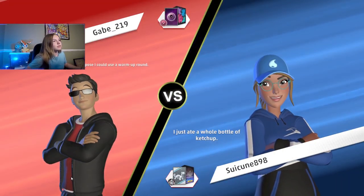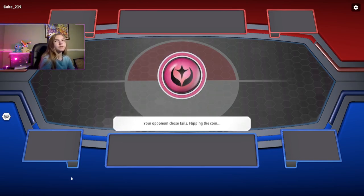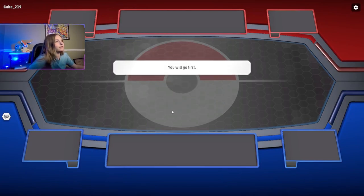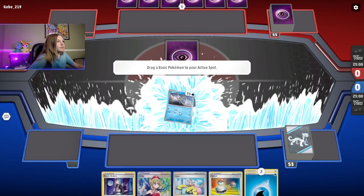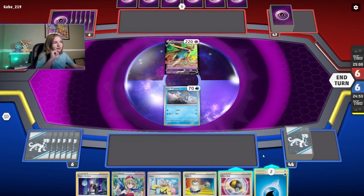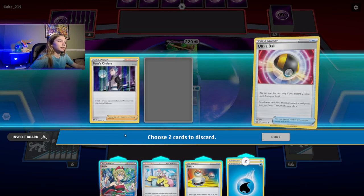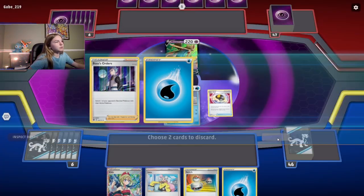Here we go, game one with Chien-Pao EX. I wonder what I'm playing against — they're flipping a fairy? No wait, fairy was erased from the game. Looks like they're playing Gardevoir. You typically want to go first so you can evolve Baxcalibur as quickly as possible. You're probably going to run into quite a few Iera and Ting-Lu because they just came out. We can Ultra Ball — I'll get rid of Boss's Orders and a Water energy.